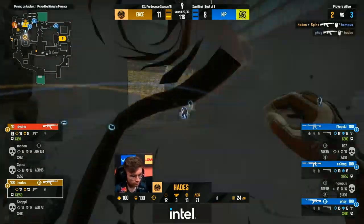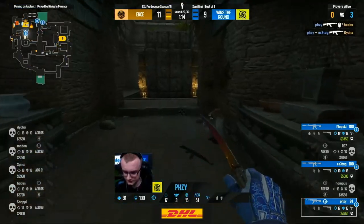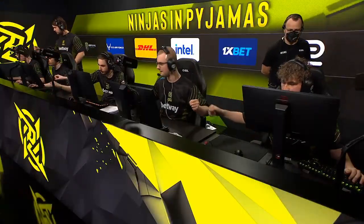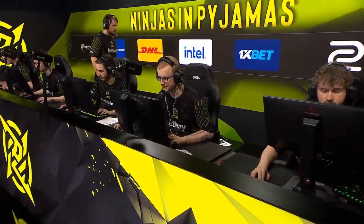Easy kill for Hades — deuck and pause. Unfortunately Hades could only get the one, had an opportunity for the second, and the lead is whittled down to two. ENCE just have to back away, concede the fight, and let NIP start to build up a little bit of money.